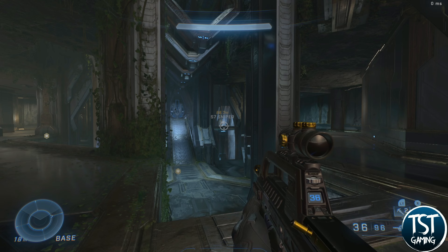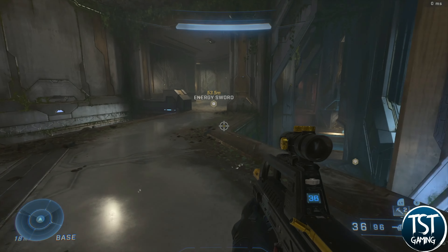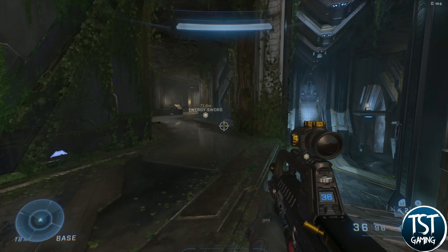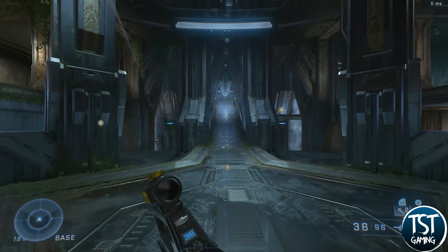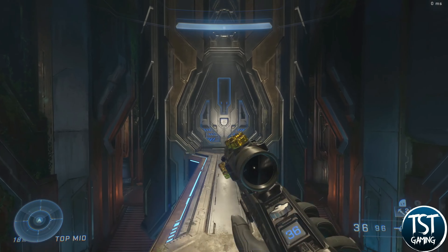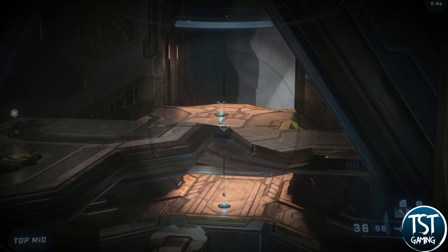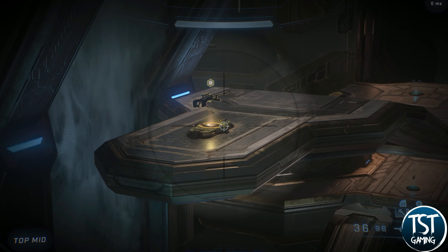I usually go left if I'm spawned more left, or right if I'm already spawned right, so I'm not competing as much with teammates going for sniper. If you go to the middle you can go up this ramp — you'll see a door, the only doors in multiplayer arena maps so far — and you'll see red base over here. You have a view of pretty much the whole map: grapple shot down there, plasma grenades, S7 sniper, sometimes a skewer on the other side.